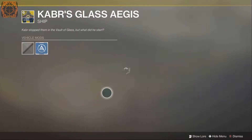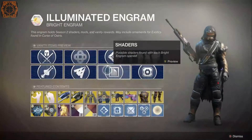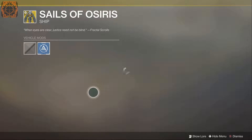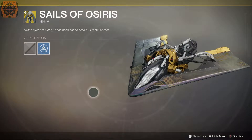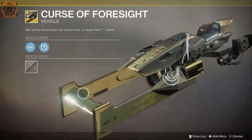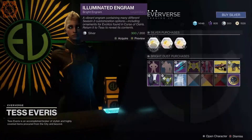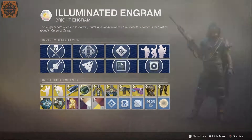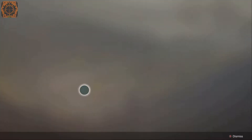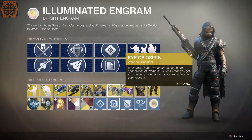Getting to level 25 and beating the campaign in four hours, I was able to knock out five illuminated engrams at Tess — but just the fact that most things are stuck behind the paywall is really a bummer. There are some cool new ships — I can see this one that's definitely unique, really cool. I did get this sparrow — Curse of Foresight — it's pretty neat. They're definitely going for a more angular type sparrow with this new set.